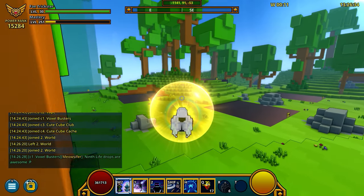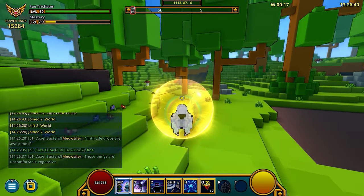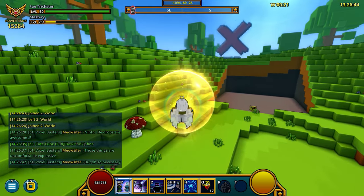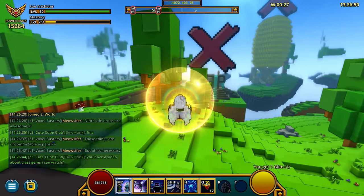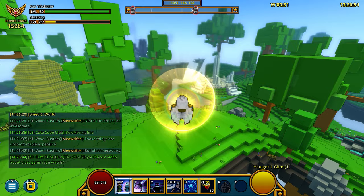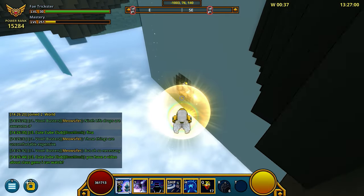Ninth Life Drops are awesome. Meowsifier is an awesome streamer. I do not have a video about class gems, but I can make one. So let's go get a Shadow Drop and see if we can get these visual effects to display.